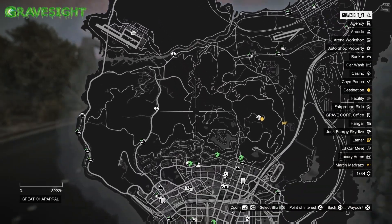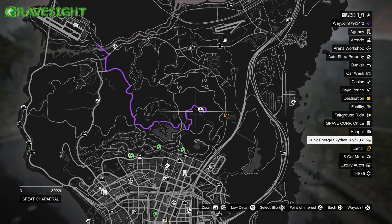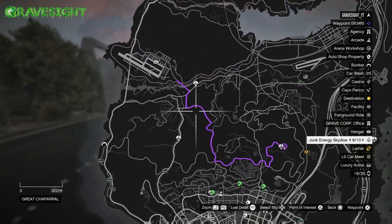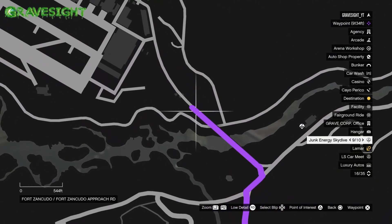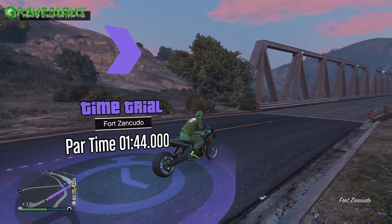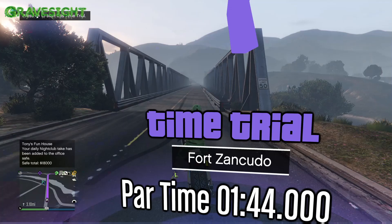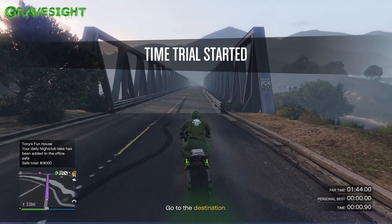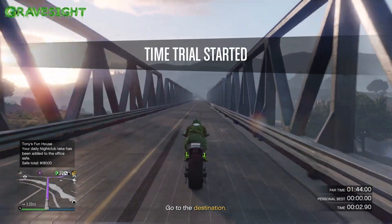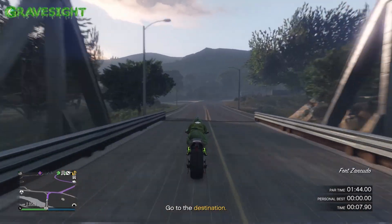I'm going to be showing you how to do it super easy with this tutorial method. We've got to go all the way up to the radio tower, and I'll show you the best way to complete it. The bike I'm using is the Hackachu Drag because it's super fast and it's going to get me to the finish line. So we're going to go across this bridge and then take a left up here.